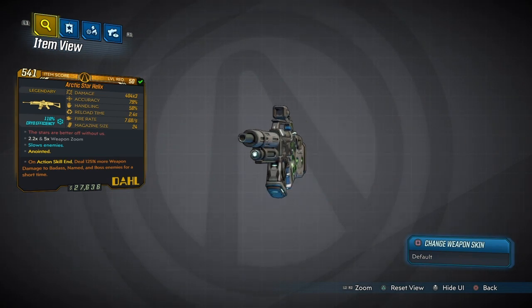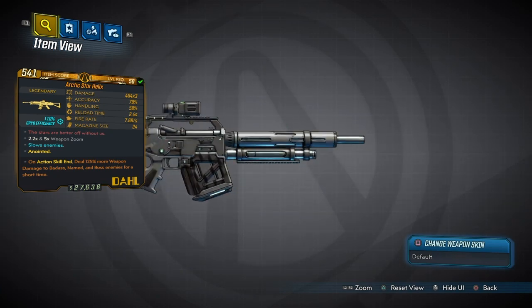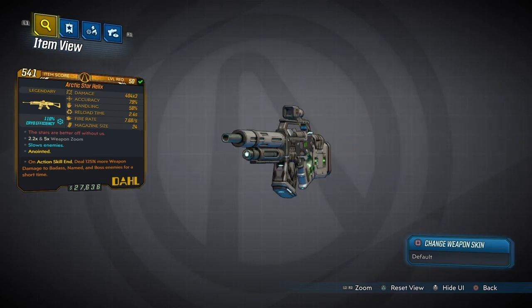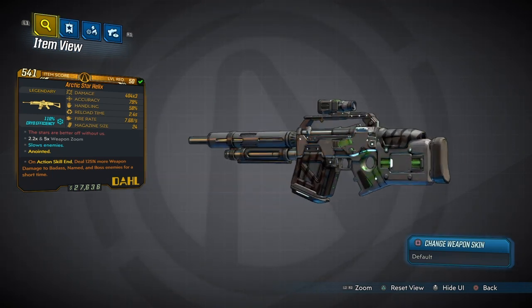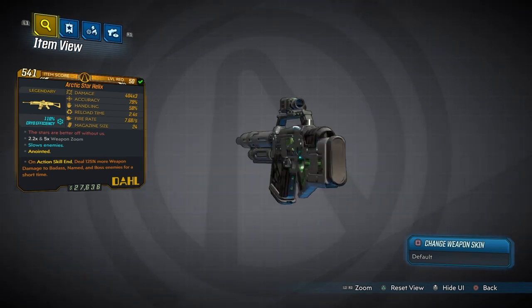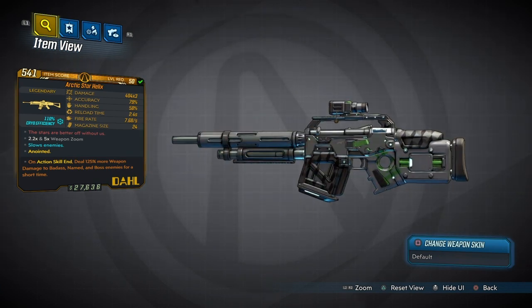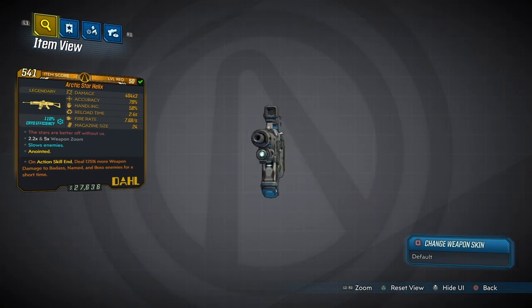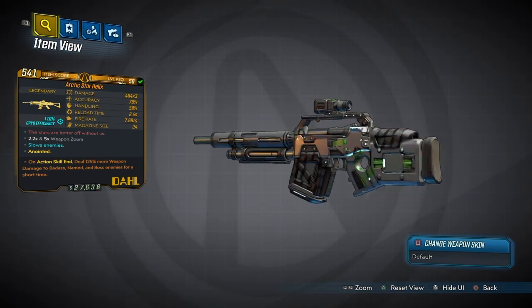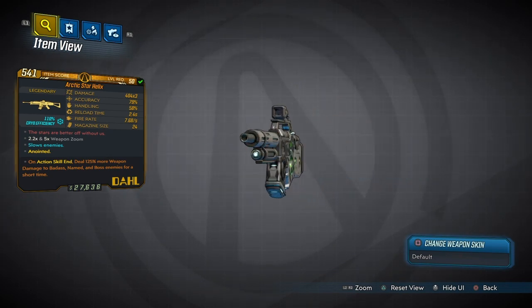Now let's go over some of these stats. We have 404 times 300 damage, roughly around 1,200 damage. 79% accuracy, 56% handling, 2.4 on the reload. We got 7.68 on the fire rate, 24 in the magazine, 2.255 times the zoom, and of course it's Cryo. We got 110% efficiency in its anointed version on action skill, and we're going to deal 125% more damage to badasses, named enemies, and bosses for a short amount of time.